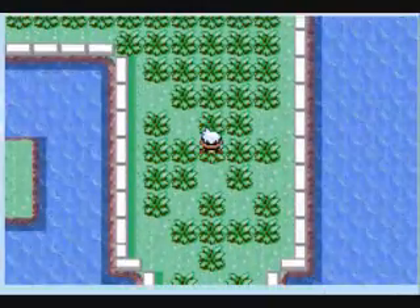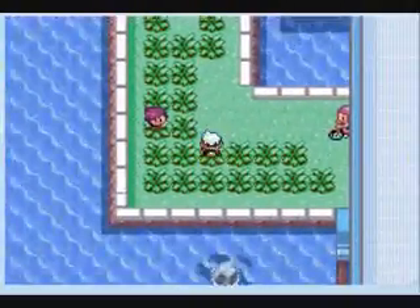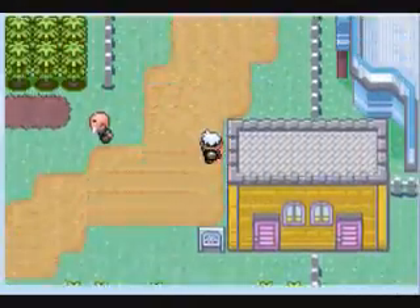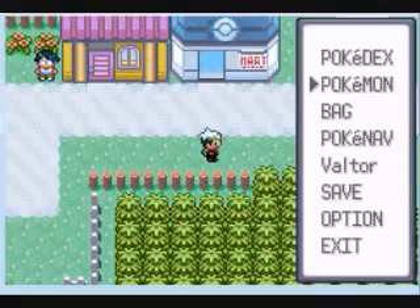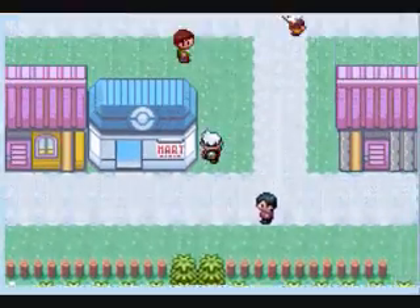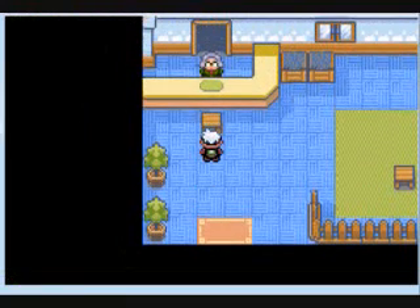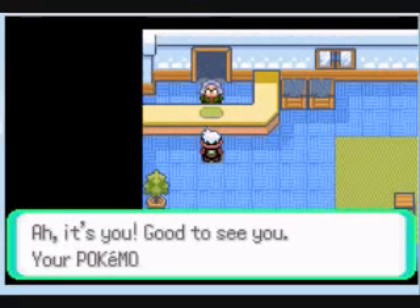The next thing is he's a good HM slave — anything you don't want to waste on your actual good Pokemon, you use with him. And then finally, Zigzagoon works well as a battle decoy. Like if your best Pokemon faints and you have a revive, you just send Zigzagoon out and then use the revive.